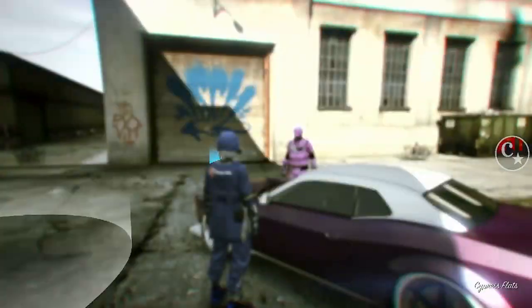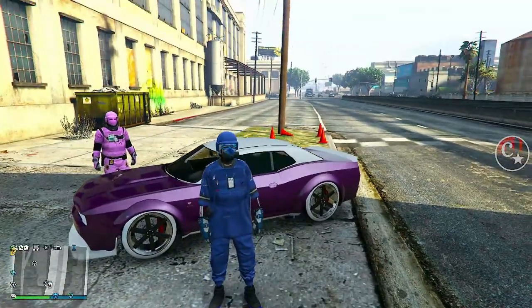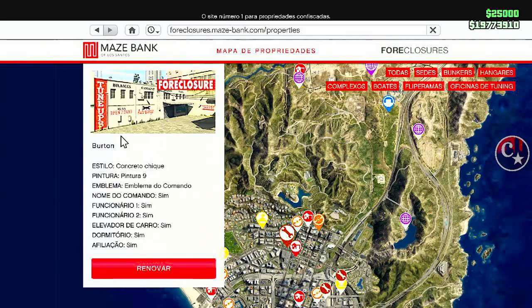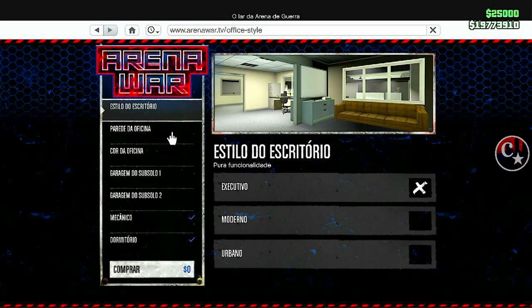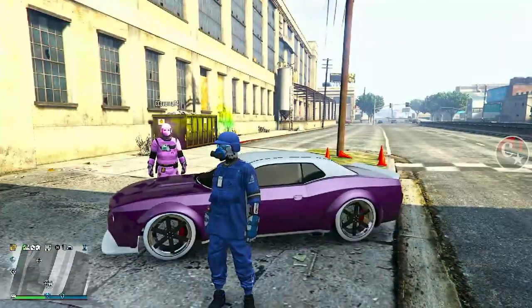Olha só, estamos aqui na Los Santos, no evento de Los Santos, e de cara eu já solicitei um veículo pessoal. Então vocês solicitem aí qualquer veículo pessoal. A gente vai poder fazer esta duplicação em vários locais — por exemplo, aqui na oficina de tunagem, ou lá na arena, ou também aqui na agência. Então são estes três locais que você pode deixar o veículo que você quer duplicar.